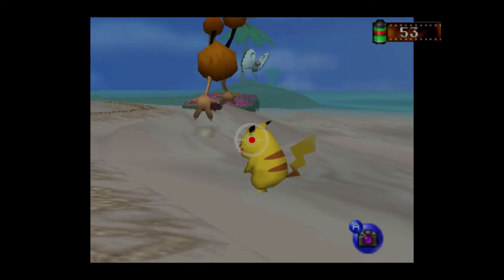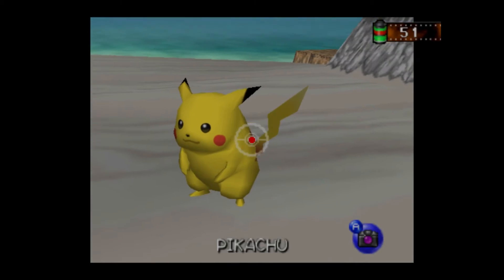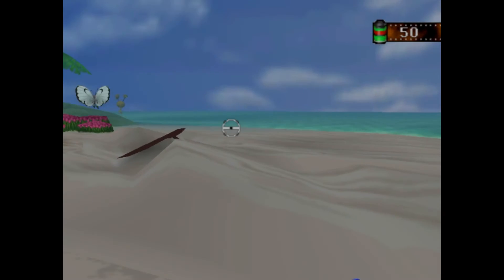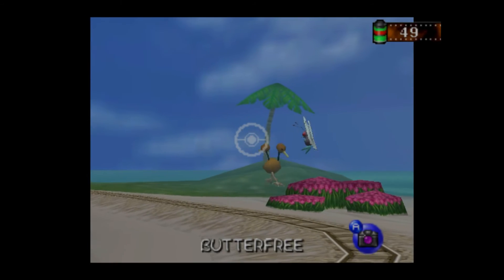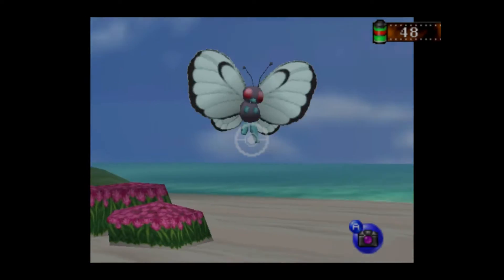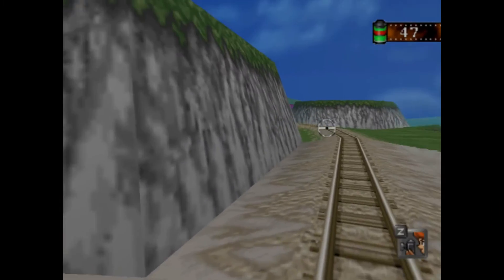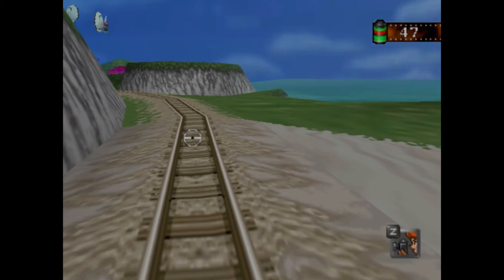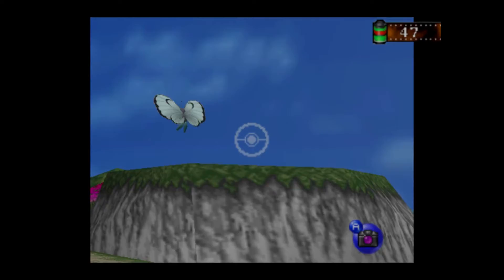We should actually be able to take pictures of the sides. Good picture of Pikachu there. I think even taking the pictures is easier for some reason. Everything seems a lot smoother on the Wii U console compared to the emulator.